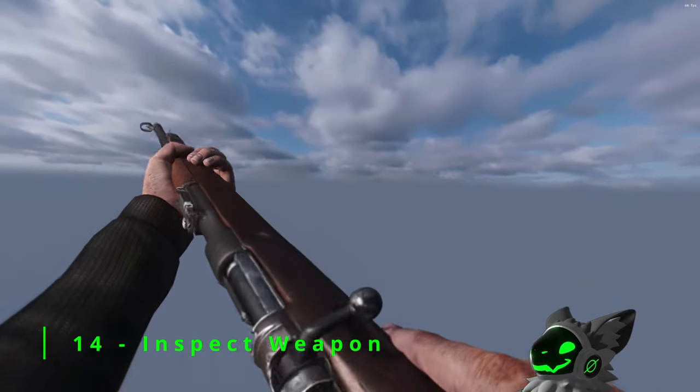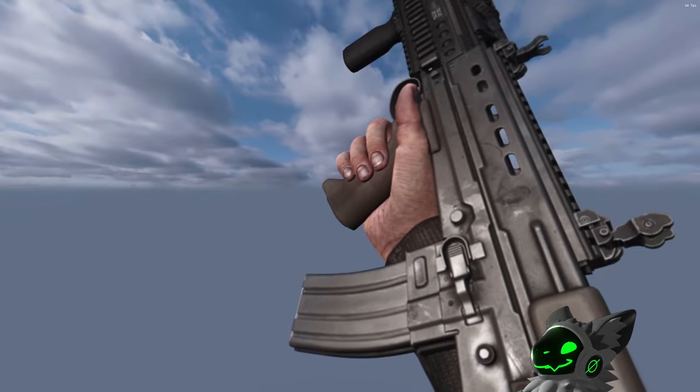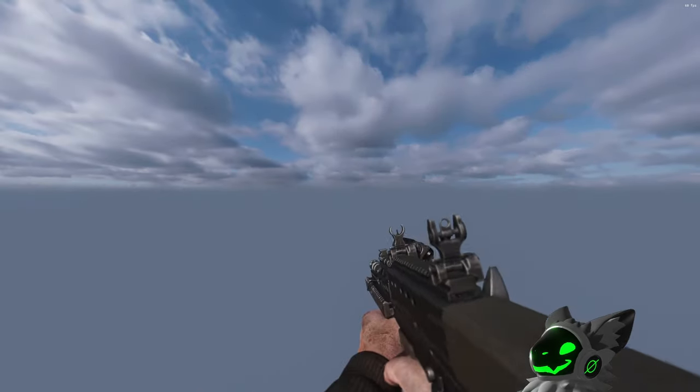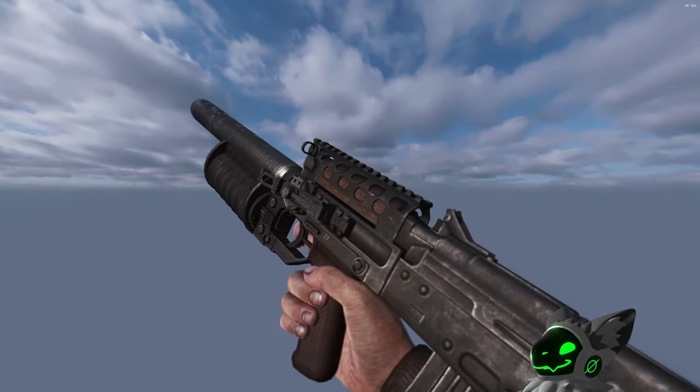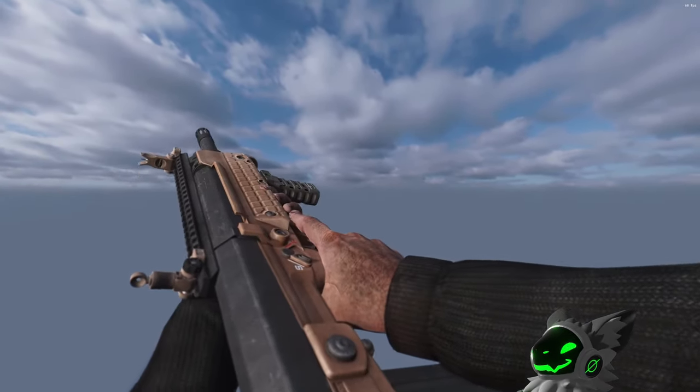This mod may not apply to everyone, but is especially useful to me — it is the Inspect Weapon mod. This mod allows you to inspect the gun you are currently holding by pressing a button. This is nice when you're showing off a new weapon or just looking at some new attachments on a gun.